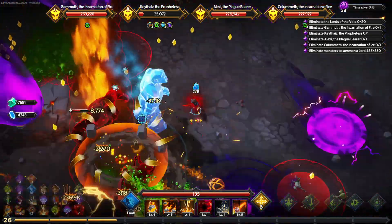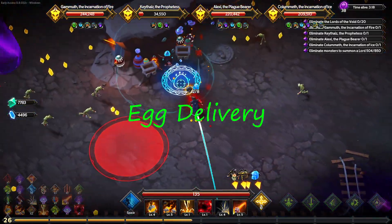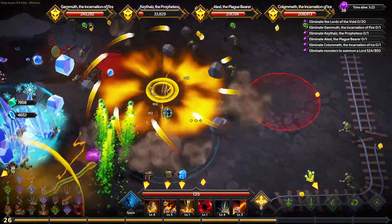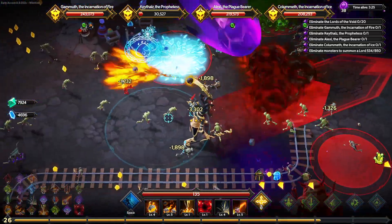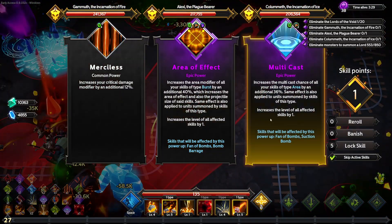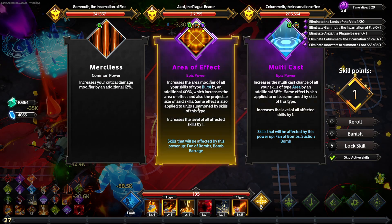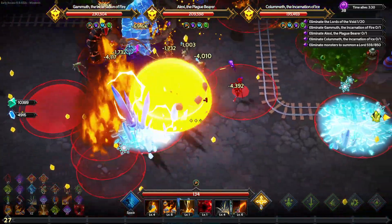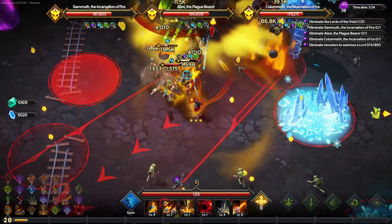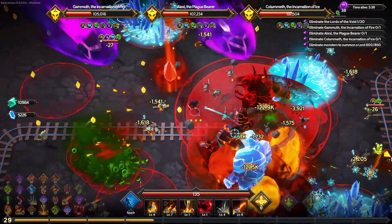For each egg you pick up, you are getting slowed - significantly actually. Eight is the maximum you can carry, and picking up seven or eight of them means you will crawl. Crawling would actually be faster than carrying eight eggs. I recommend picking up four, five at the most, depending on your movement speed and character.